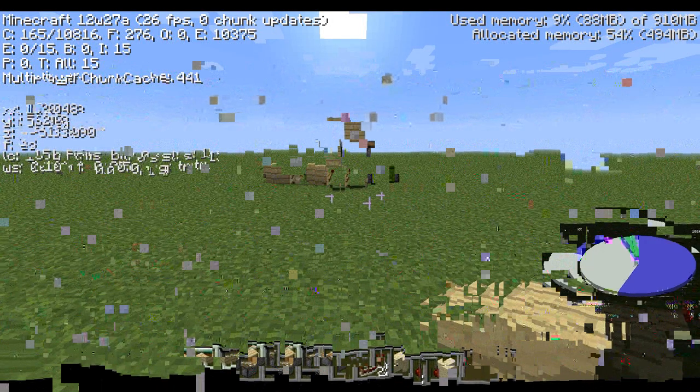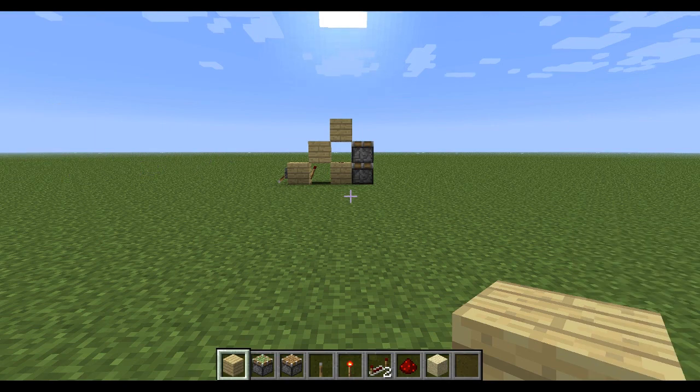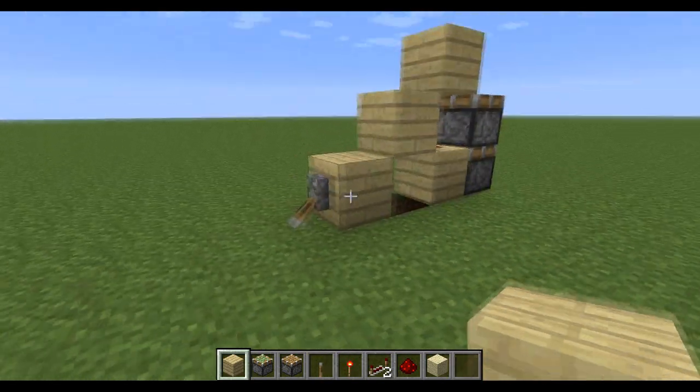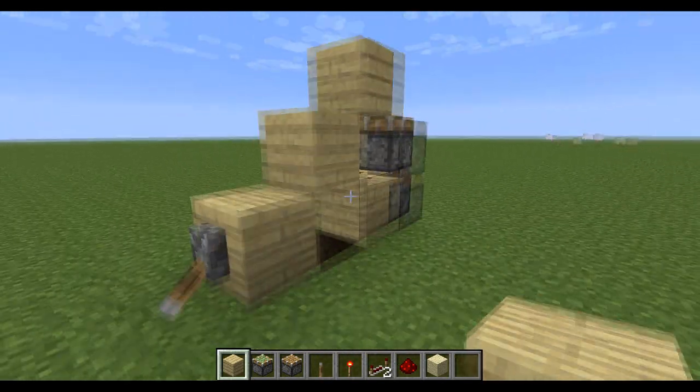Hey guys, Nova here playing on the 12w27a snapshot. Today I have an extremely compact double piston extender which works like this: flip the lever up it goes up, flip the lever down it goes down.